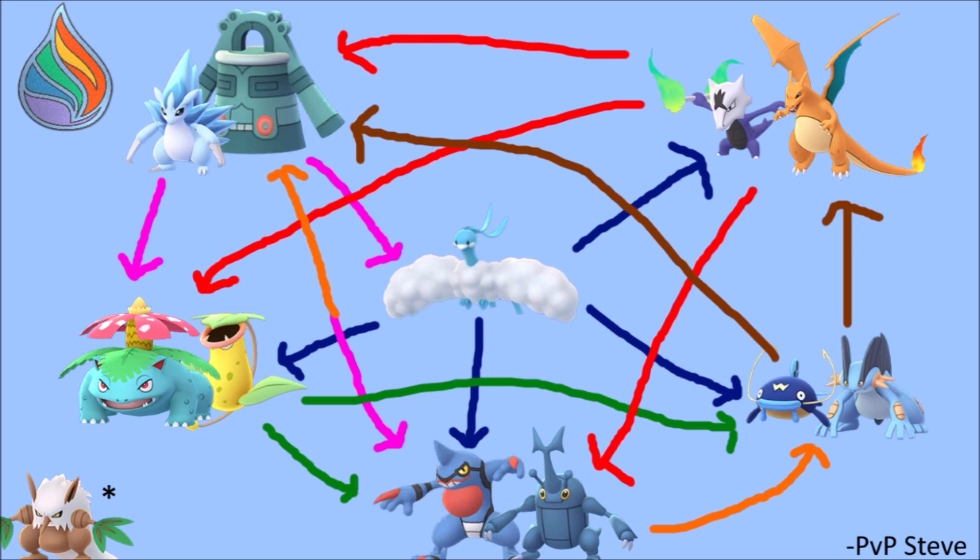You're going to have to bring Altaria counters on your team. For that we've got ice types and tanks. Up in the top left we have Bronzong and Alolan Sandslash. You could also be using stuff like Probopass, other ice types, Alolan Ninetales. You can also use Charm users such as Togekiss. Their role in this cup is to take down Altaria, and on top of that they're also able to take out the grass types.